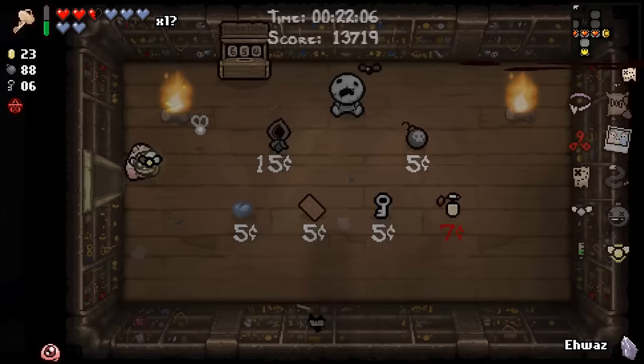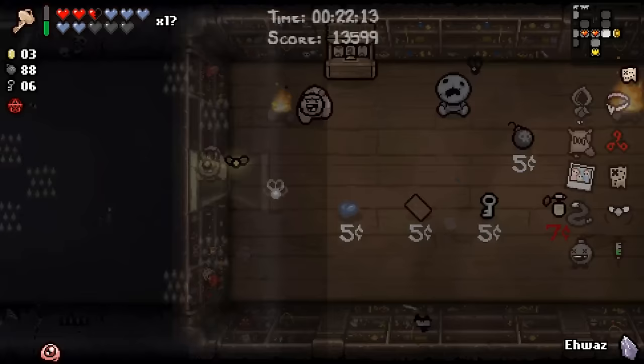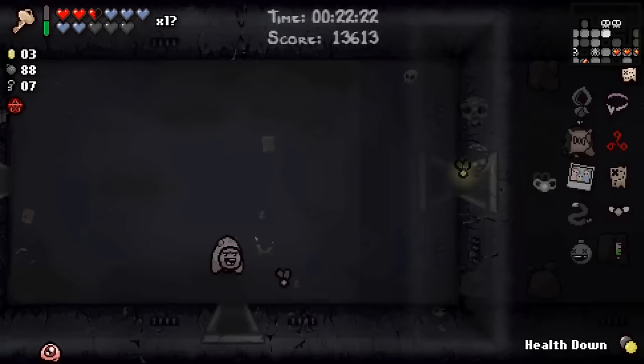And then we get Sin Robes — you've been really good to me. Take a few extra cents here. Just like the last run, we started to pop off right towards the end. We've already been to both item rooms, so let's just get the heck out of here. Sin Robes plus the Guppy completion at the end here is going to make this one — I don't want to say a foregone conclusion, but it's going to be like a six-gone conclusion.